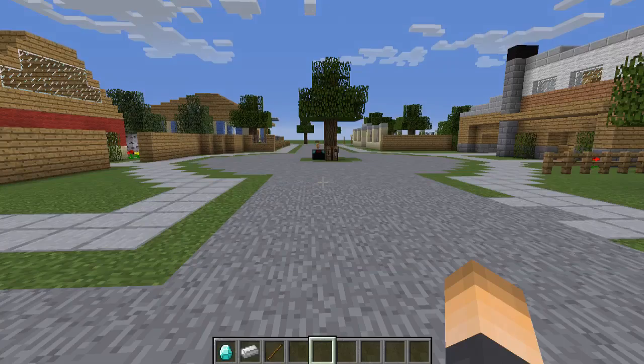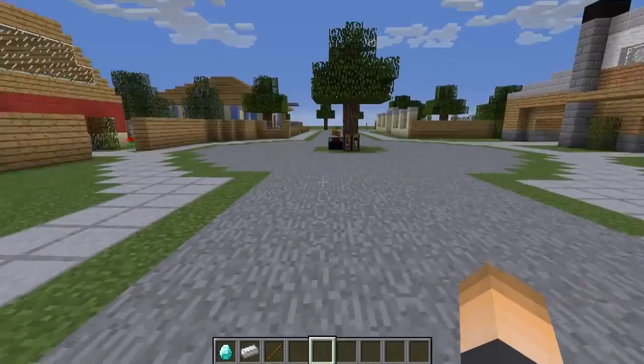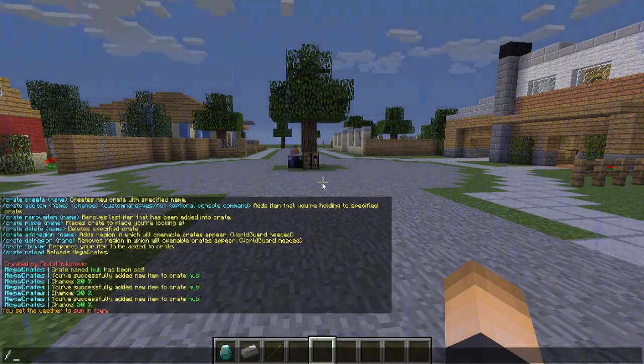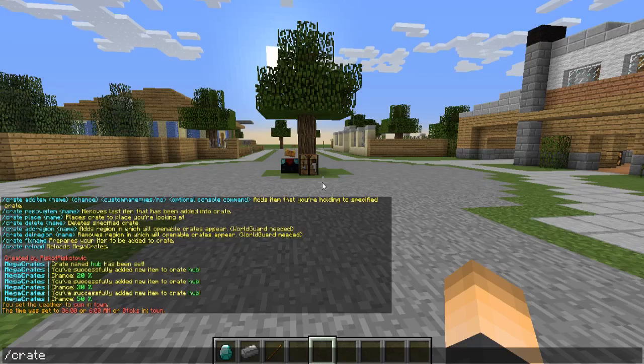Let's say you have a region selected — for example, you've selected the hub region and added it with WorldGuard. You can add that region so crates only generate inside it using /crate add region followed by the region name. That's how that works. Now let's go ahead and place the crate we created using /crate place and then the crate name 'hub'.